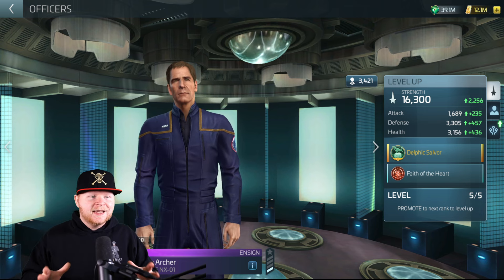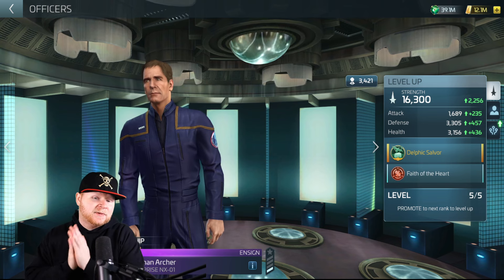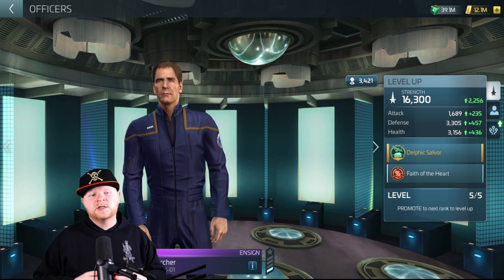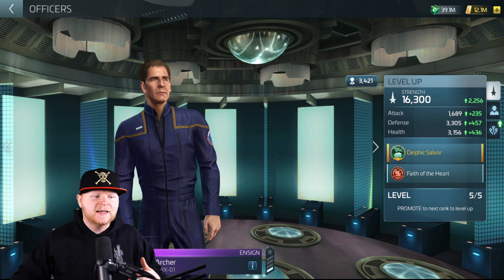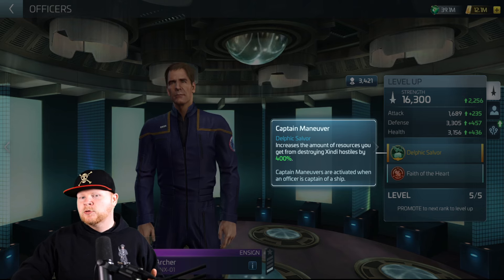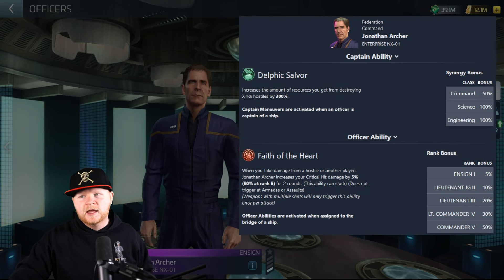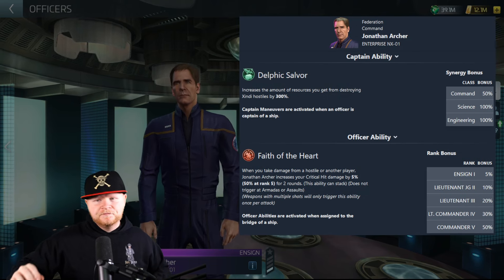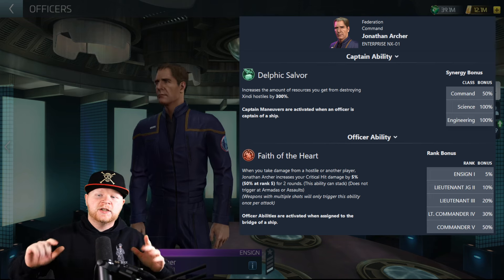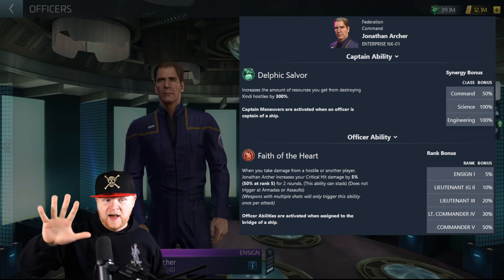Is he worth using on one of these ships? I'm going to show you a comparison with the focus being his captain's ability. He's going to give you more loot. Base numbers: 300%, and a little bit of synergy knocks that up — I'll put it on the screen, thanks to FTFC.Space. You get 300%, then synergization of 100% for each officer on the side, for a maximum of 500%.